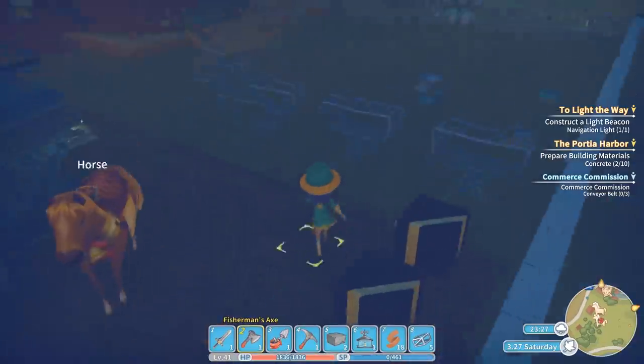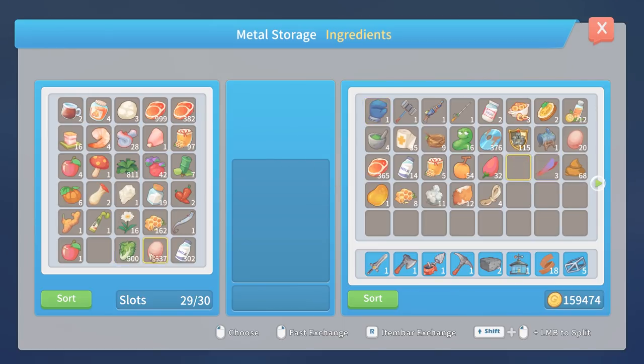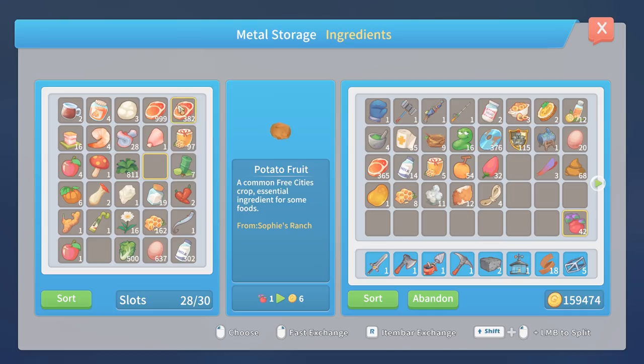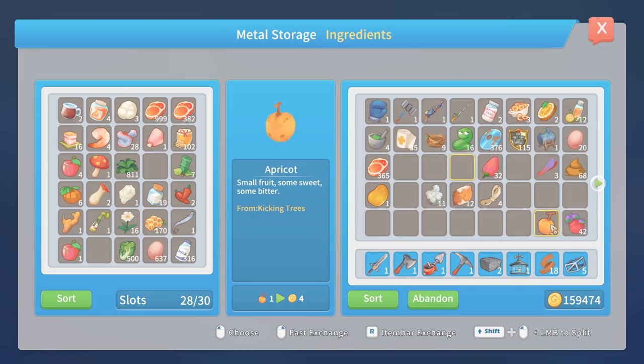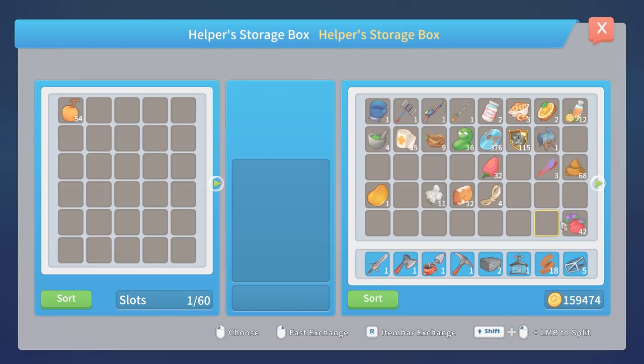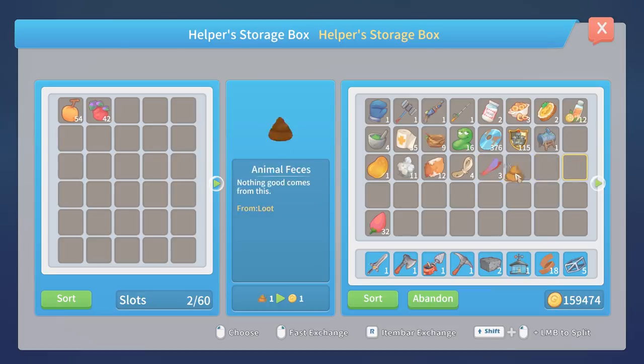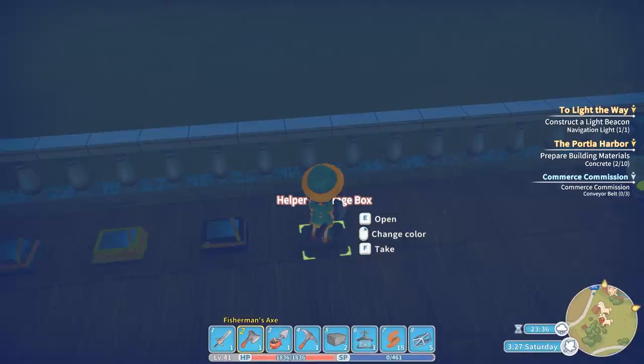Those lettuces I'm going to keep in the ingredients chest for llama taming purposes - I have 500 of them. I also have 42 potato fruits. Honey, milk, apricots, eggs, meat. I'm going to put the apricots and the potato fruit in the helper chest just so the act has something to work with. Snakeberries I'm keeping for the horse. I've got a little bit of fur for the fabric chest, and resin for the wood chest. Now I have a nice tidy inventory.